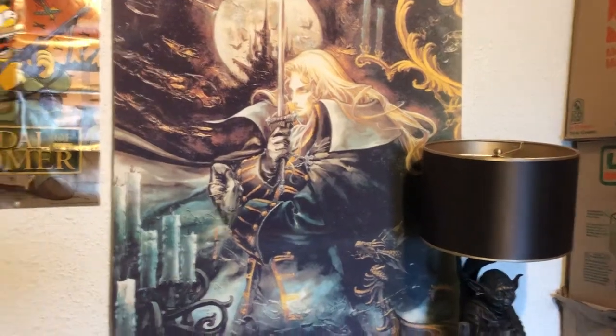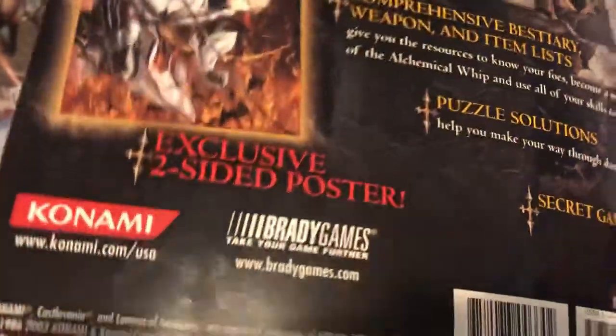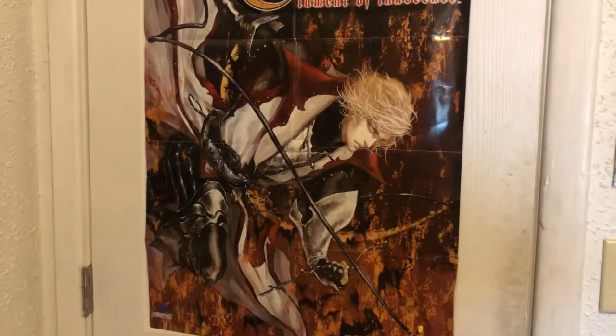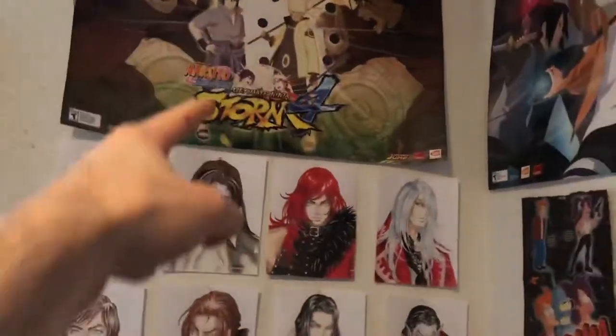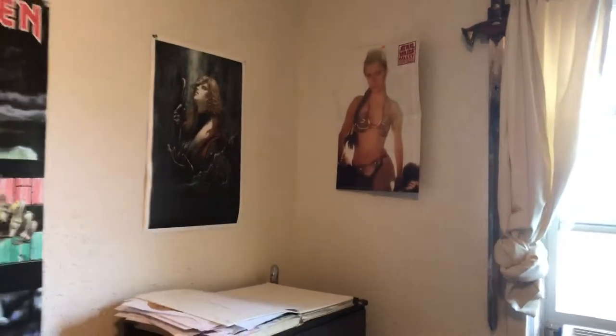Now moving over to the back side of the room I have a Symphony of the Night fabric poster that I've had for about three years now. And over here I have a Lament of Innocence poster which is actually a two-sided poster that I got from a new copy of the Castlevania Lament of Innocence Brady Games strategy guide — it says 'exclusive two-sided poster' on the back, which is pretty neat. When I get those new posters, I plan on getting a Harmony of Dissonance poster for that, an Aria of Sorrow poster for that, a Castlevania Chronicles poster to replace that, and I'm gonna put a Curse of Darkness poster right where Princess Leia is. That's about it when it comes to the posters and the drawings.